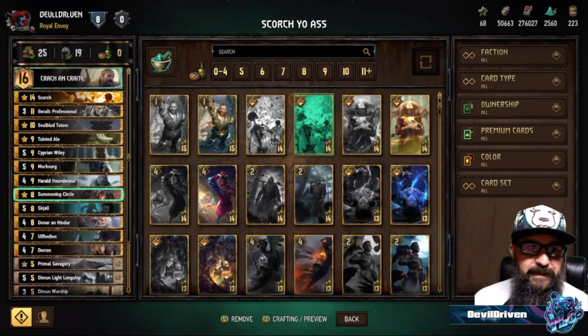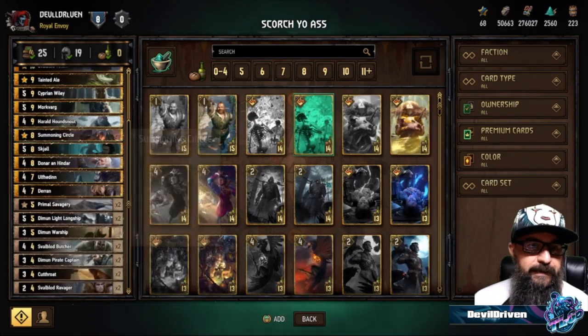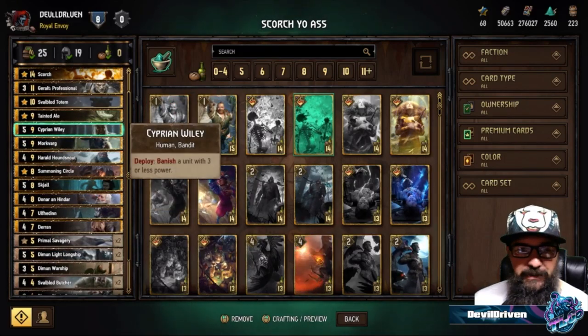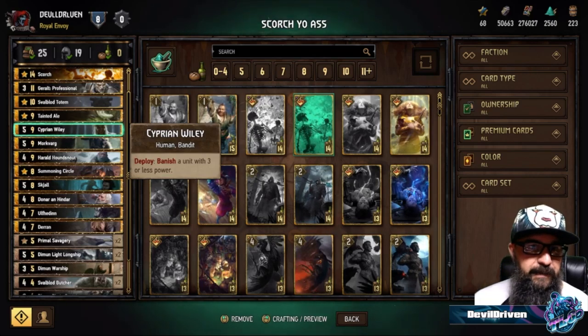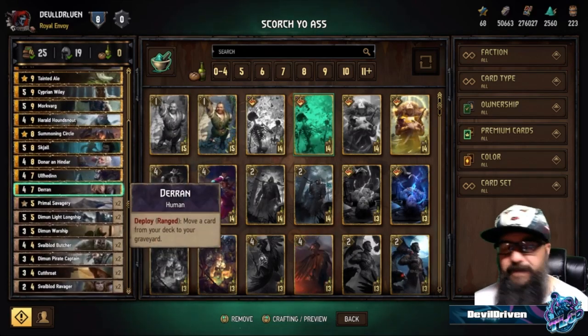It's pretty self-explanatory. It does have summoning circles, so if you are going up against Scoia'tael you want to play around that. It's got the Darren Morkvar thinning, you can also banish a flying Redanian with a croc ping and Ciprin.